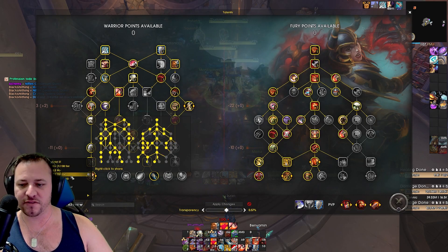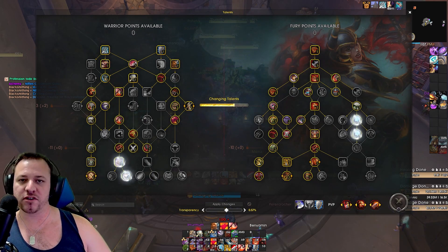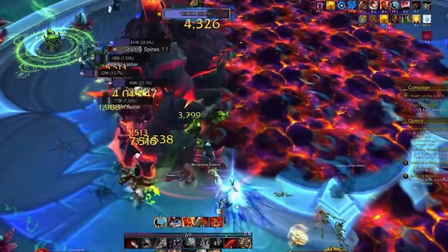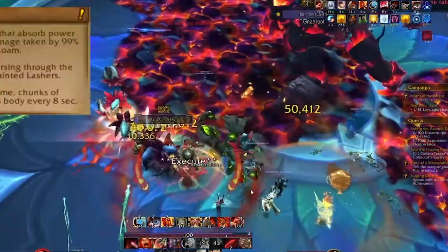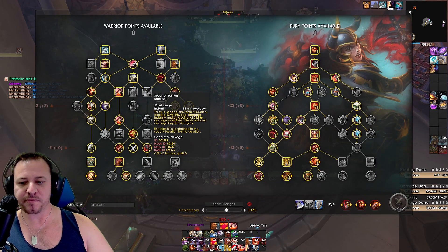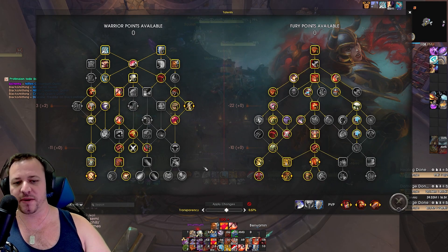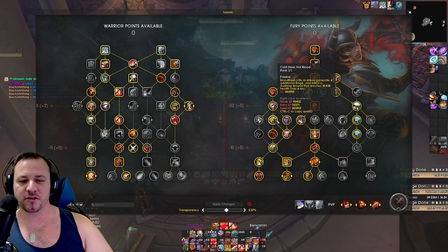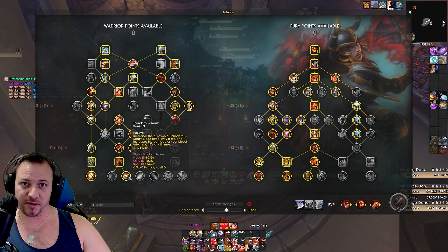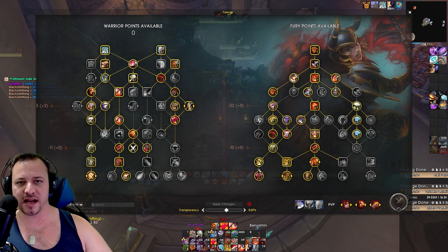Very minor tweaks in terms of AoE. For example, straight away you will notice that Nauru, the very first boss of the new raid, is AoE, so you're going to be opening up with this one anyway. We simply shift out of the execute talents into Meat Cleaver, because any AoE always requires Meat Cleaver. And then you can pick up out of Spear of Bastion going into Thunderous Roar. Anytime there is more incentive on the bleed and the AoE and how we can spread Cold Steel Hot Blood to multiple targets, that immediately makes Thunderous Roar pretty important. So this will be our AoE raid talent.